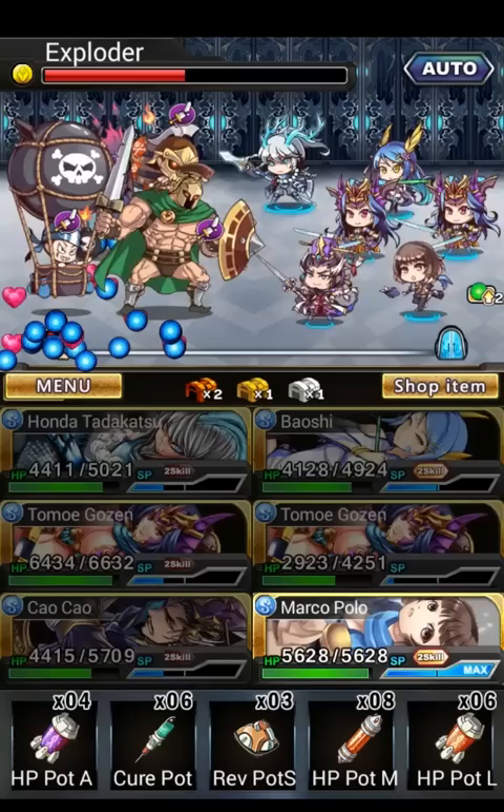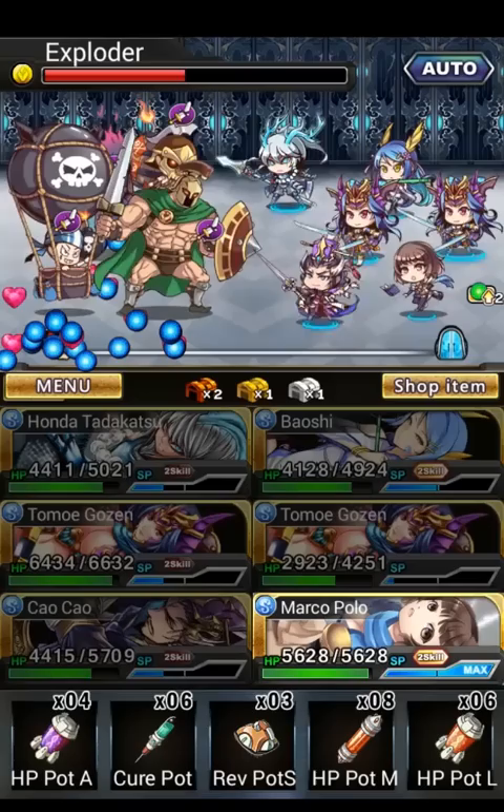Now, what Honda Tadakatsu is supposed to do is multiply each ball's effect — I think it's about 50%, but I'm not too sure. I'll also activate Marco Polo's ultimate skill, which for one turn reduces all enemy attack damage to you while reducing your attack.